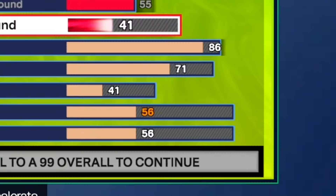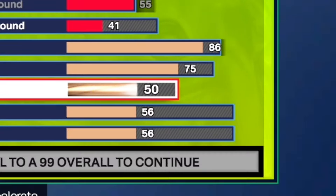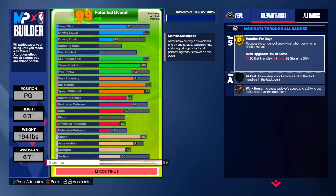Now moving on to the physicals. For the speed, we're going to leave it at an 86. For the acceleration, we're going to put it all the way up to a 75 for gold Triple Threat. We're also going to get a 63 strength for silver Tireless Finisher and silver Physical Handles. For the vertical, we're going to leave it at a 56. And for the stamina, we're going to max it out to 99 so we can get gold Handles for Days.